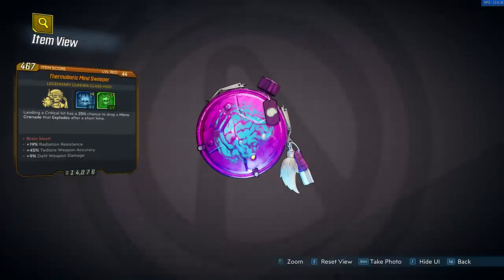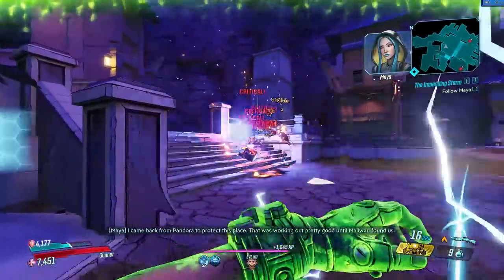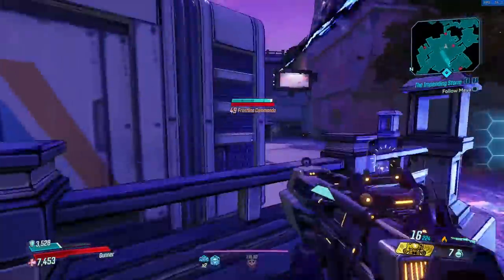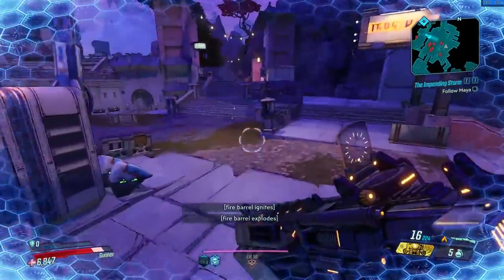Next up is Minesweeper: landing a critical hit has a 25% chance to drop a micro grenade that explodes — though it doesn't specify how much damage it does. What I like about this class mod is it's very flexible with whatever build you're running so long as you're dealing critical hits, either with grenades or normal weapons. You have a chance to drop micro grenades that explode, making it great for mobbing with surprisingly decent overall damage.